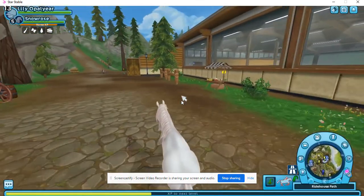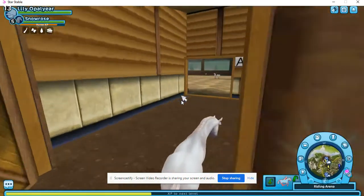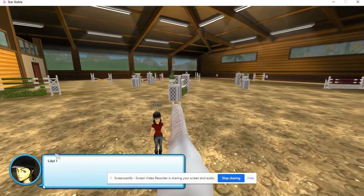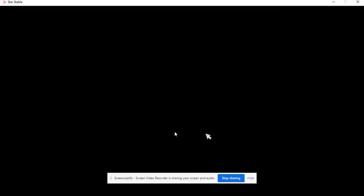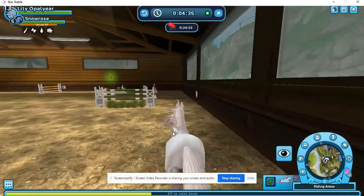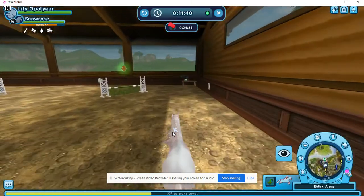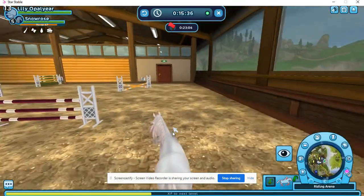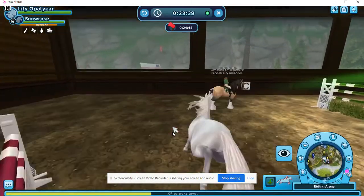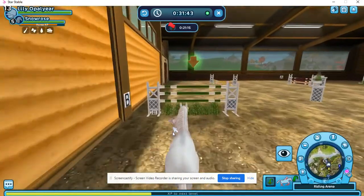Or maybe you could earn star coins — like a few star coins by doing races, maybe five star coins each. That would make training more enthusiastic and people would actually do it more. It would make it more fun for players who don't like to train, since they could earn star coins by training. You should train so your horses are at max, but this would just make it more fun overall.